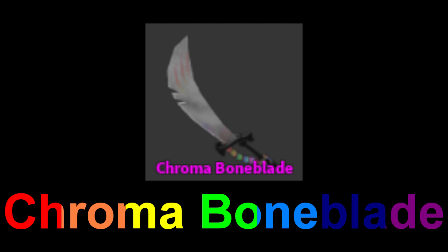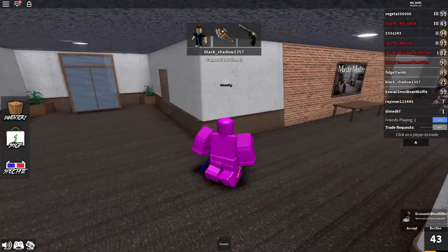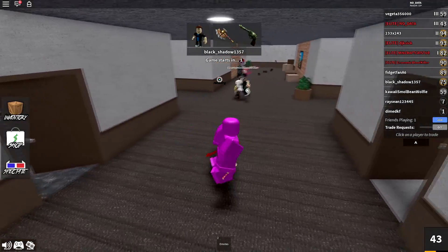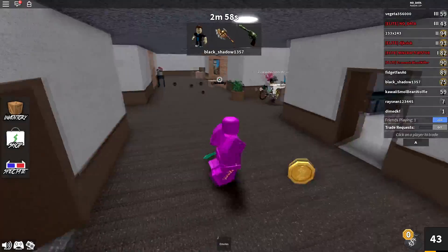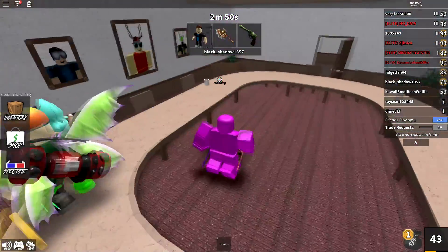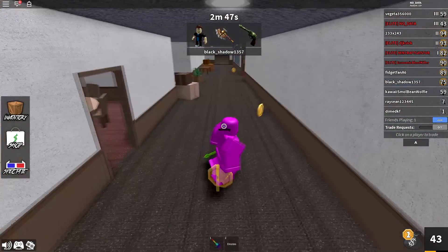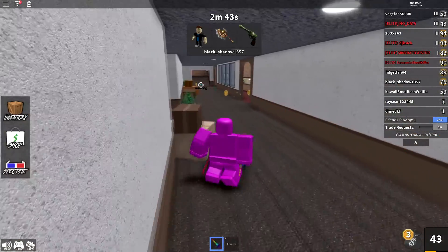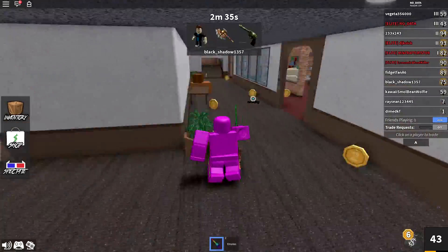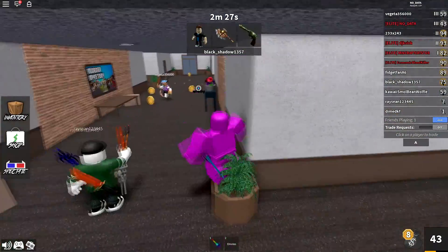Chroma bone blade — this was the very first chroma ever in Murder Mystery 2, so you have to give it some respect. It's mainly just the handle that changes color, with a couple of scratches that change a bit too, but the knife largely stays the same. Still, if the chroma bone blade never existed, the others might not have either. And the chroma ginger blade is the cheapest chroma in the game — a good starting point if you want any chroma. In terms of looks, it's basically just the candies that change color and it doesn't look very different from the original ginger blade.